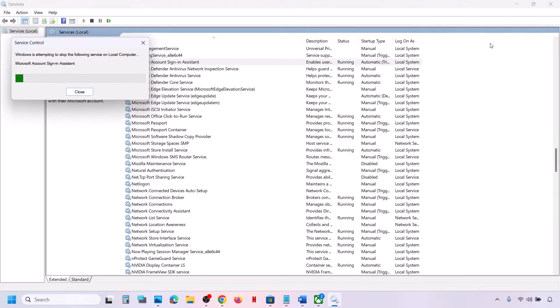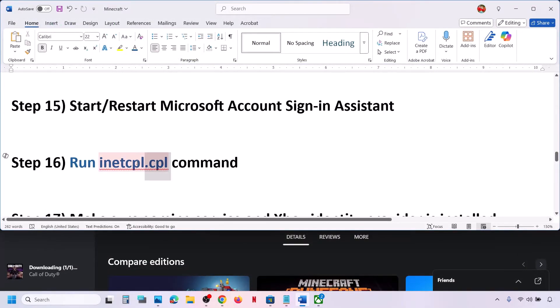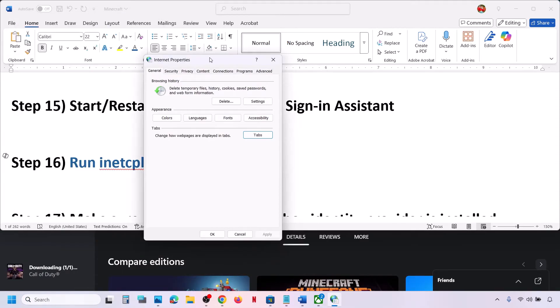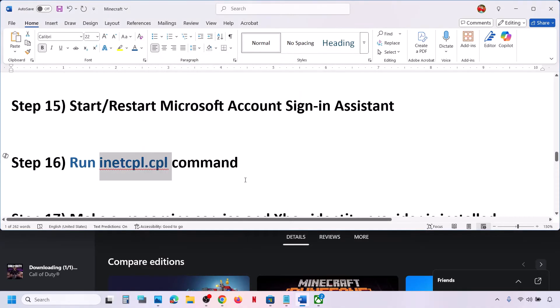The next step is to run the inetcpl.cpl command. Type 'inetcpl.cpl' in the Windows search box and click on it. Go to the Advanced tab, scroll down, and make sure you check the boxes for Use TLS 1.0, TLS 1.1, TLS 1.2, and TLS 1.3 — all four should be checked. Click Apply, then OK, and check.